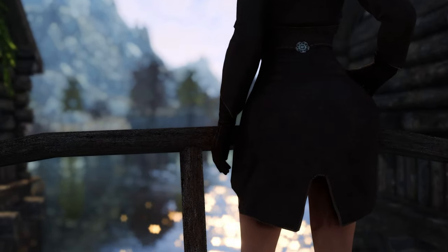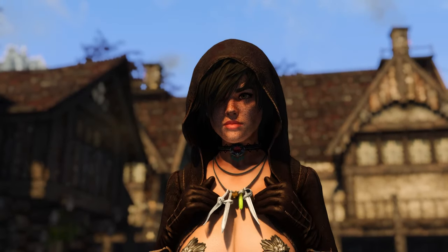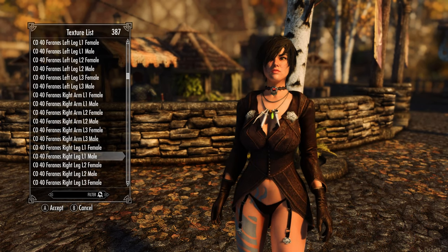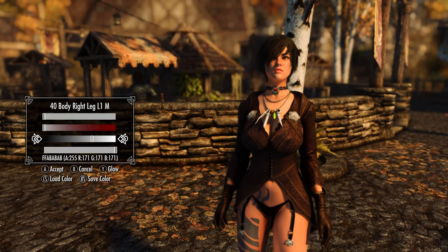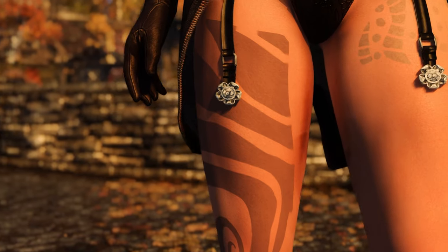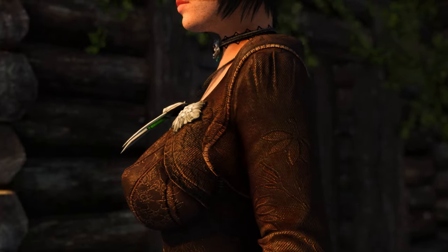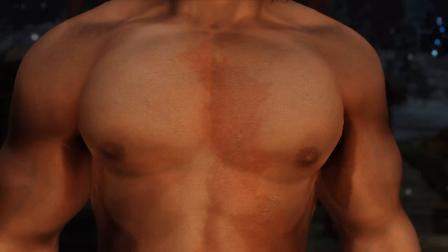Now that we have the base and body builds, it's time for the extras — the small things that make your character authentic. First, I have Community Overlays, which gives the player more warpaint options across the body, including tattoos. In old Norse and Viking culture they all had tattoos, and since Skyrim has a Viking-like feel, you can now add warpaint not just on the face but on the neck, hands, arms, whole body, or legs.